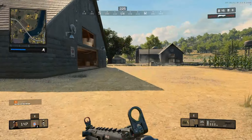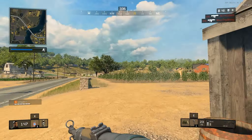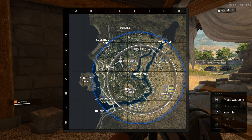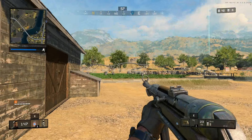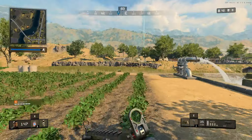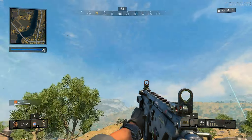People, where are you? I wouldn't usually do this, but I want some people to actually come to me. Supply drop inbound! Let's go to the supply drop. Where is it? Where is everyone? There are 42 people alive, so surely I'll run into someone soon. Where is the supply drop dropping?